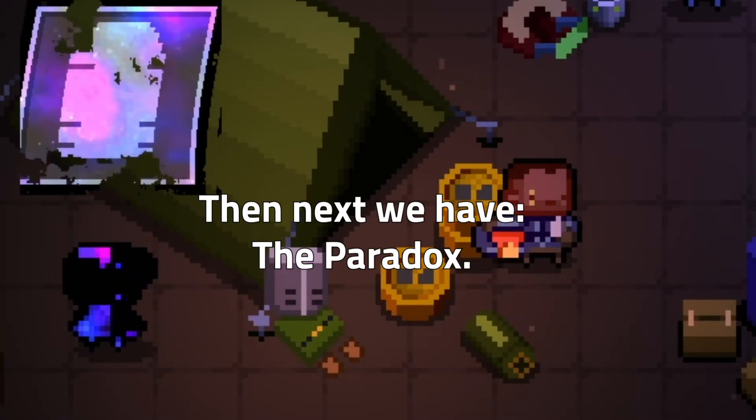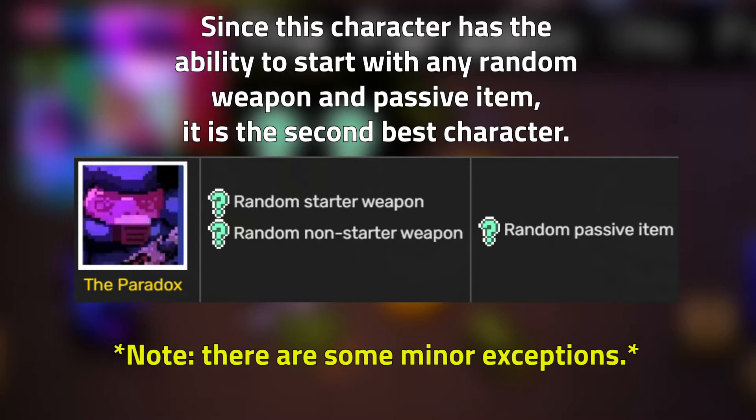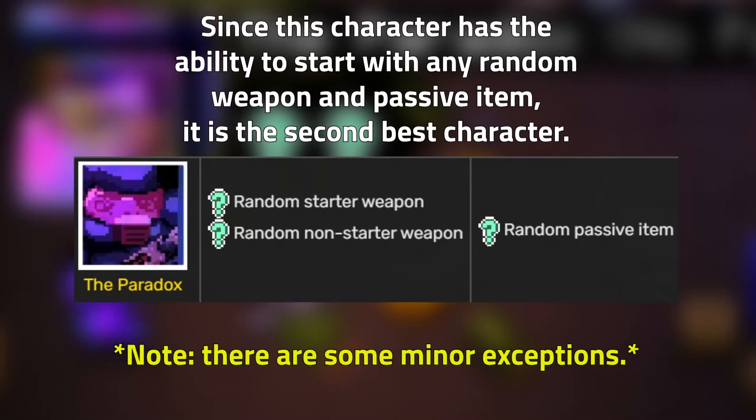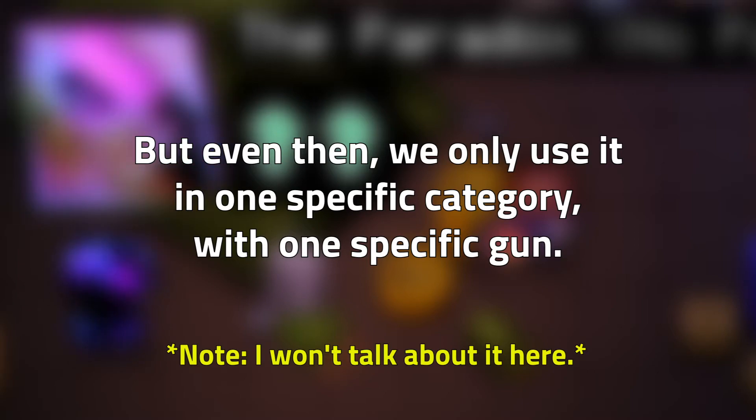Then, next, we have the Paradox. Since this character has the ability to start with any random weapon and passive item, it is the second best character. But even then, we only use it in one specific category, with one specific gun.